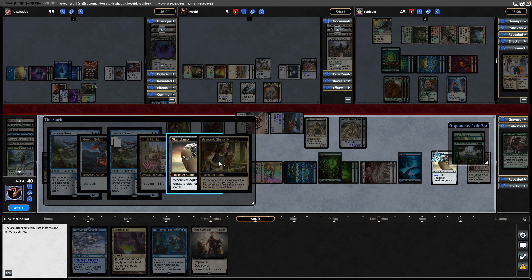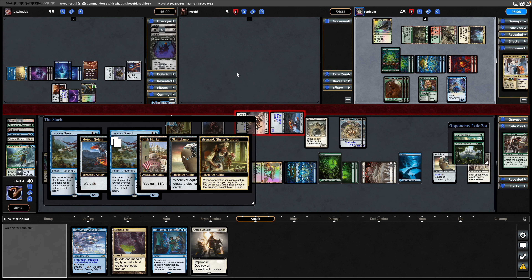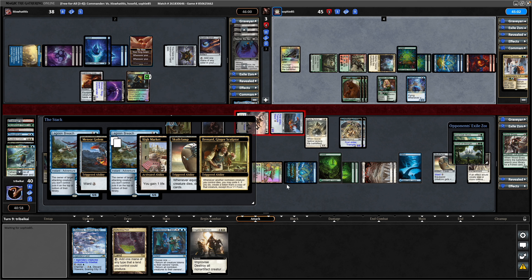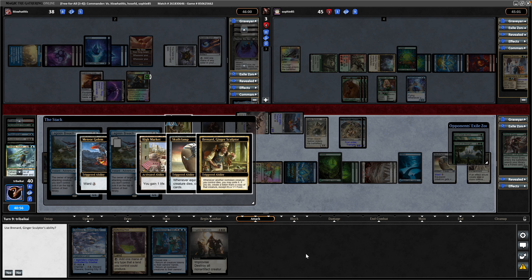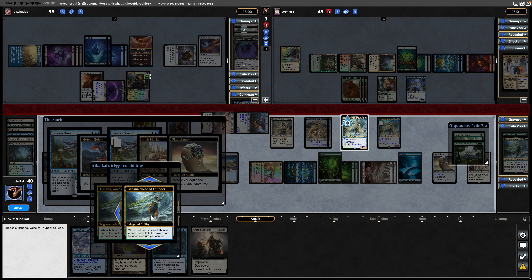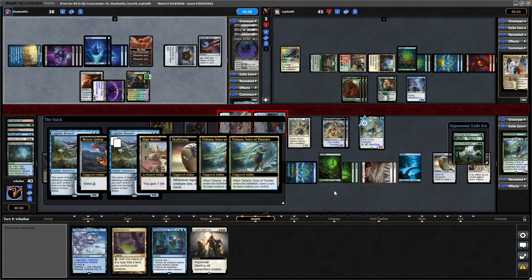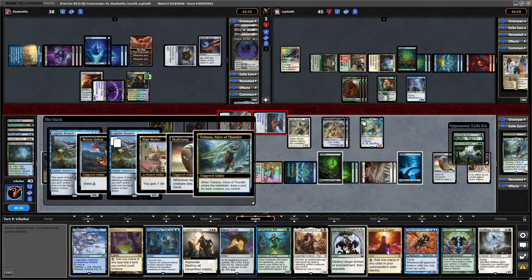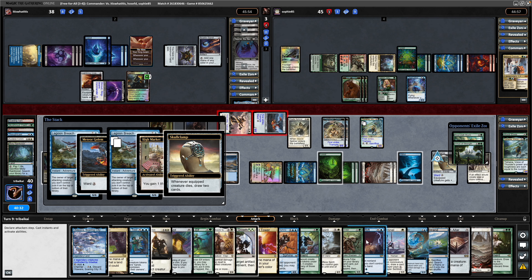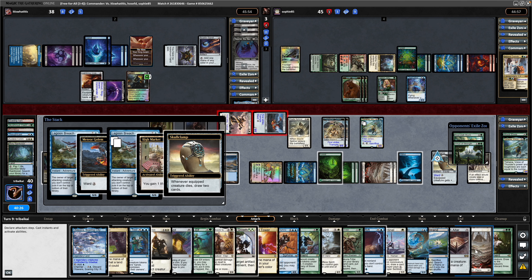The Lagoon Breach going at the Tushana - that is obviously the copy from the Chancellor of Tales. Sacrificing the Tushana before this resolves while the Meteor Golem is still in play - draw two cards to the Skull Clamp, gain a life from the High Market, and Brenard will bring the Tushana back into play. Before damage is dealt this player decides to scoop. Exile Tushana from the bin and we get two copies of it, but both of them will trigger.